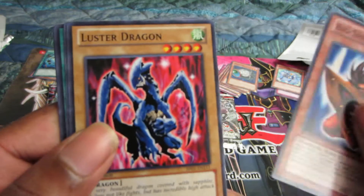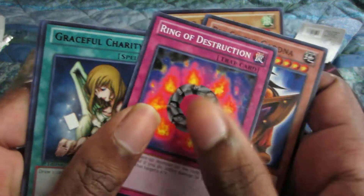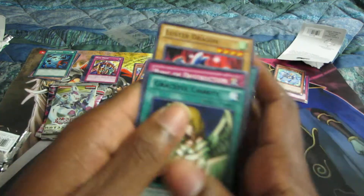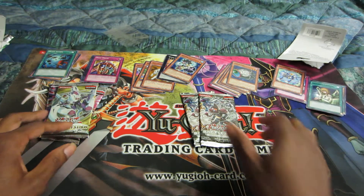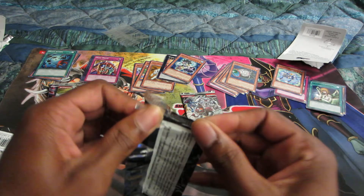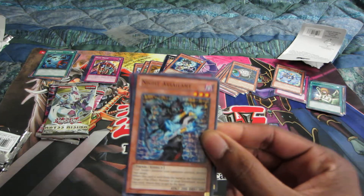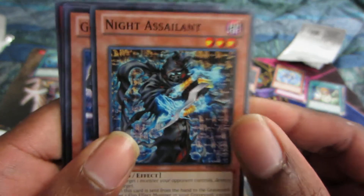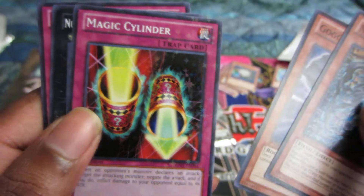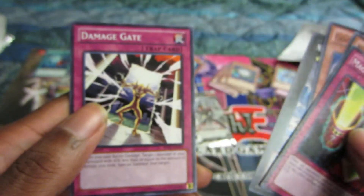Big Shield Gardna, Luster Dragon, Ring of Destruction, followed by another long-time banned card — Graceful Charity — and an Axe of Despair. Then Knight Assailant, a Torgai, Target, Go Go Golem, Magic Cylinder, and then a Leviathan Dragon — that's nice — and a Damage Gate.